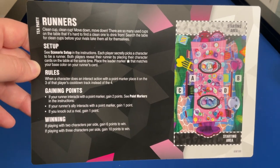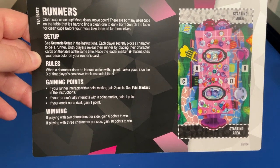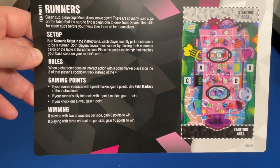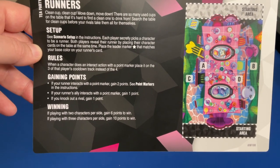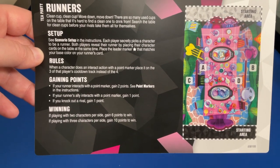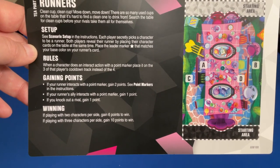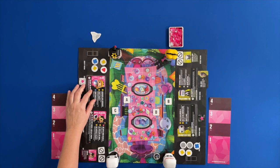Today we're playing Runners, which we have to do on the tea party map, which is the one I've set up. The flavor text: there are so many used cups on the table that it is hard to find a clean one to drink from — search the table for clean cups before your rivals take them all. Each player secretly picks a character to be a runner. Both players reveal the runner by placing their character cards on the table at the same time, and place a leader marker — a star matching your base color — on your runner's card.